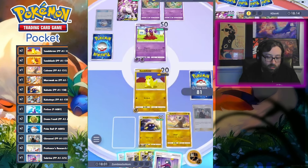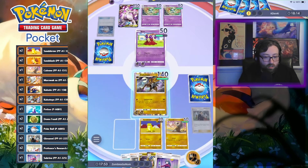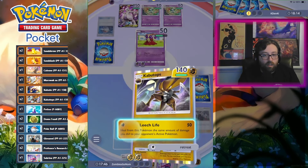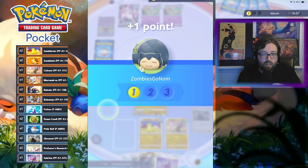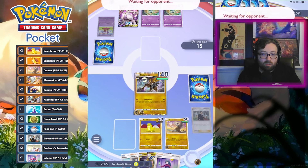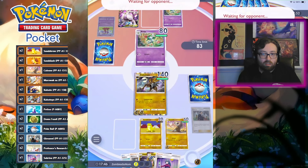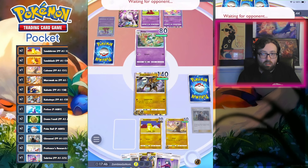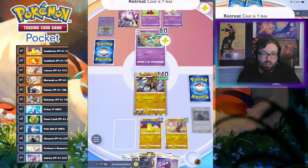Cubone — alright, don't mind seeing that. Retreat. Put the energy on here. Leech Life. Here's hoping no Gardevoir off the top — Gardevoir would wreck me pretty hard. They didn't send in the Mewtwo yet, that's surprising. Why would they not send in the Mewtwo if they have Gardevoir? Saving it to be the last swap-in — okay, now they're going to swap it in.